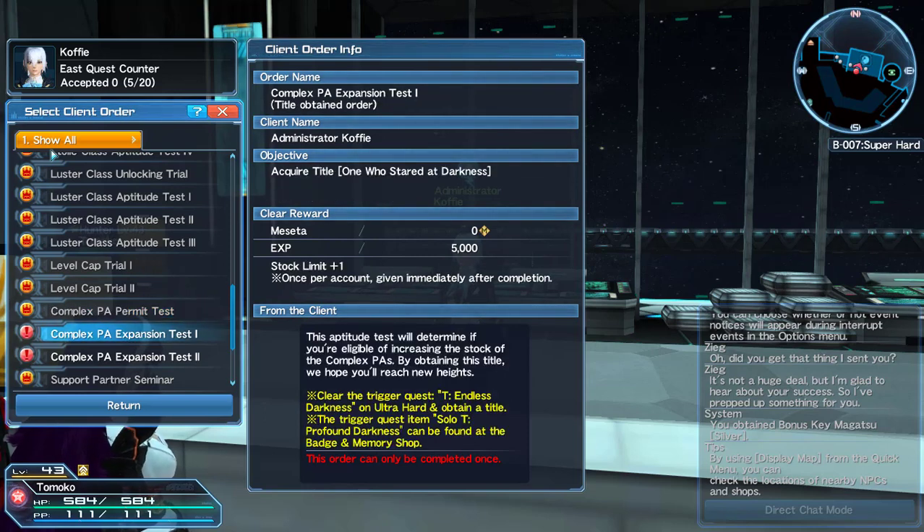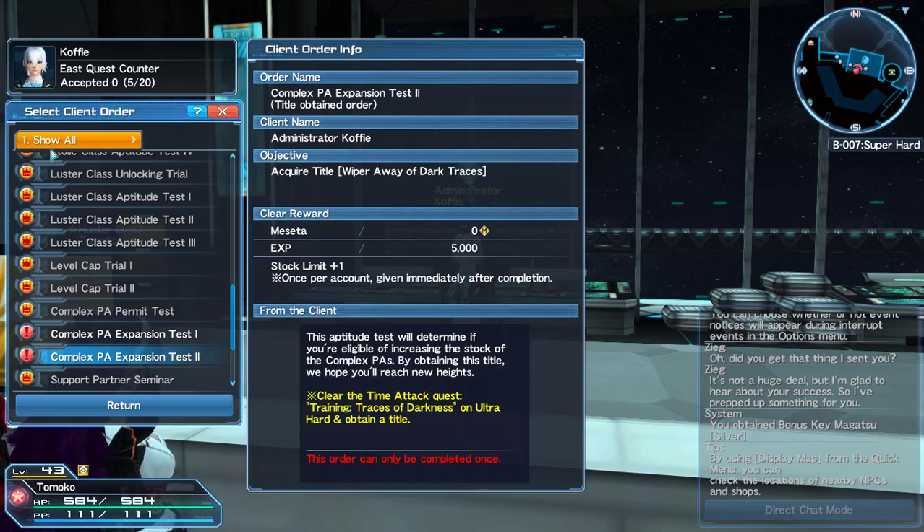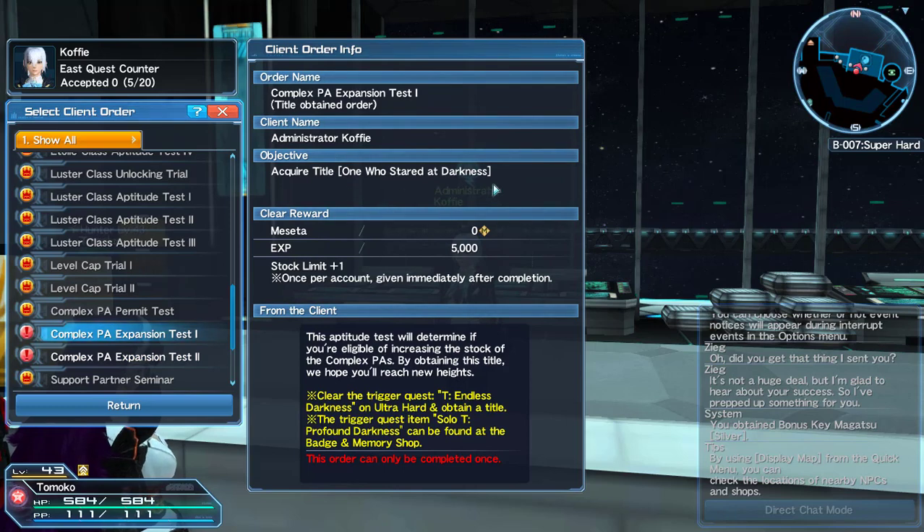There are different types of complex PAs. For the stock expansion, you may already have this one — 'One Who Stared at the Darkness' — which is pretty much solo the extra hard Profound Darkness, and you get a stock plus one limit. Then there's 'Training: Traces of Darkness' — I'm not sure what it'll be called on NA — but you have to do it on ultra hard and earn that title. If you solo the Profound Darkness emergency quest and get an S rank, you should unlock it too.